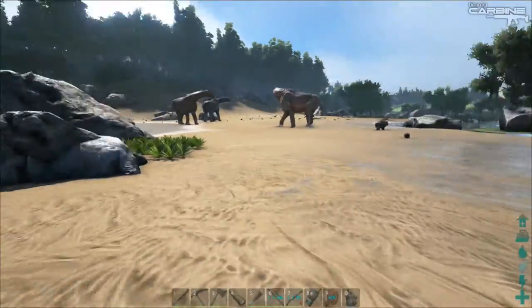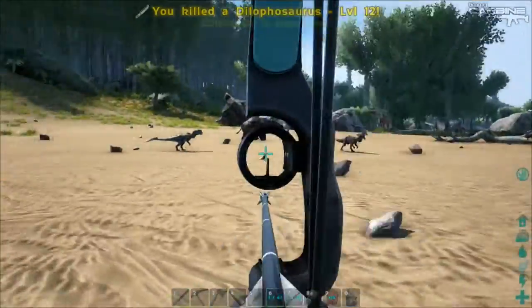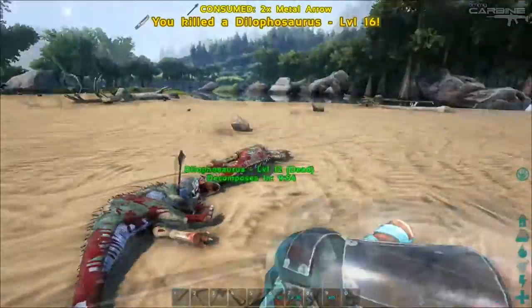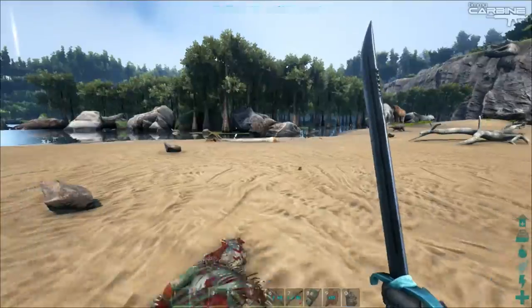So here we are in the swamp biome, there's Meganeura everywhere. We've made a bit of a mess here. Here come the Meganeura.